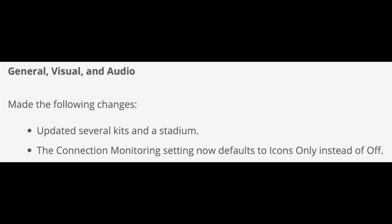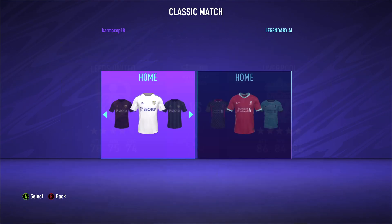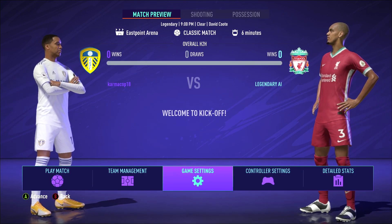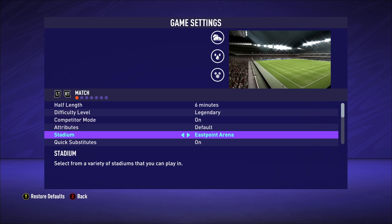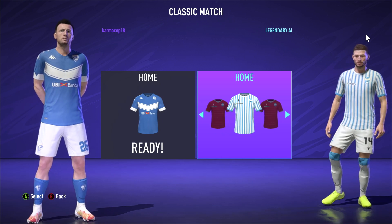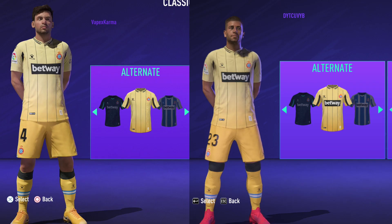Next up, general visual and audio. They've updated several kits and a stadium. Unfortunately, Elland Road is not activated for this update — if you check on PC, Leeds still uses East Point Arena. Elland Road is not in the game at the moment. The Brescia and Spal dirt kits have not been added either. What actually changed was the Espanyol kit — they changed the sponsor on the back and also changed the icon in the menus for the kit selector.